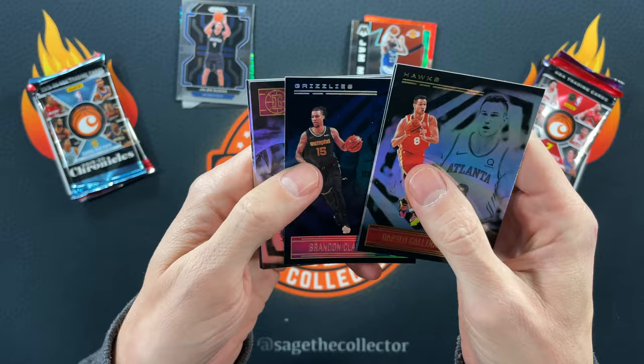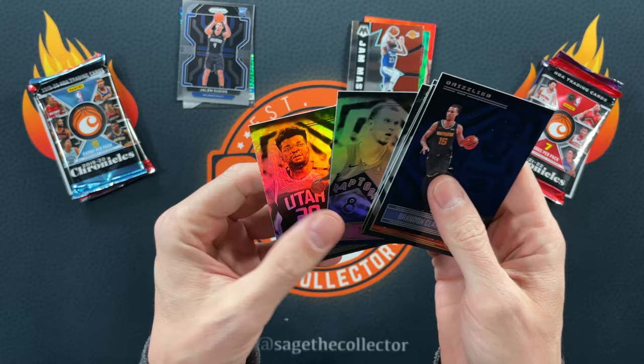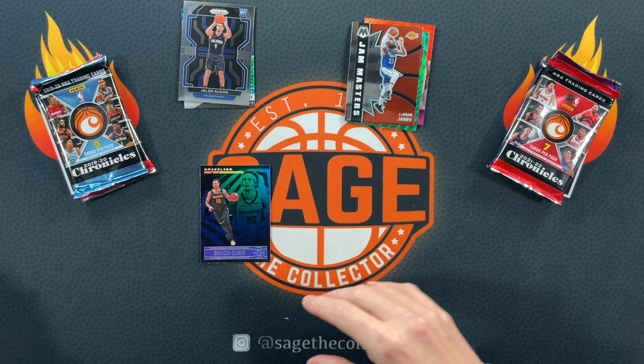2020 Illusions — we got Danilo Gallinari, Brandon Clark sapphire, a Malaki rookie, and a Pookie rookie. That's rough — I'm going to go Brandon Clark just because it's a little more exciting.